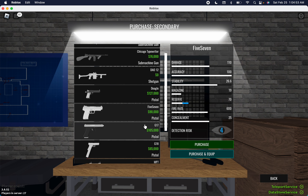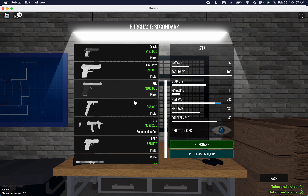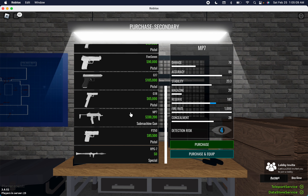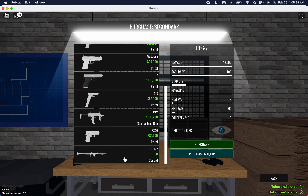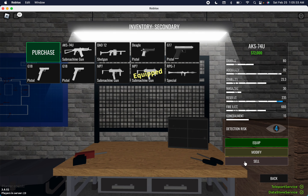The Glock 17 — starter pistol, not much to say. The G18 — think of the Glock 17 but with speed and reduced accuracy; it goes crazy. The MP7 — think of the G18 but with more damage, more accuracy, and more fire rate, just less reserve. The P250 — good pistol choice overall, but you should just buy the 5-7. Finally the RPG — it's a rocket launcher, that's about it. For stealth, the G17 works perfectly fine, as does the MP7. For loud I'd recommend the AK-74U with a 5-7, and the 5-7 is also good for stealth.